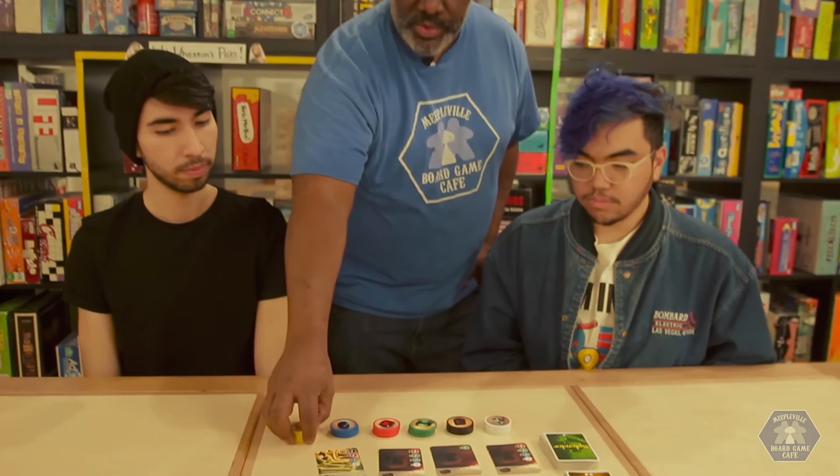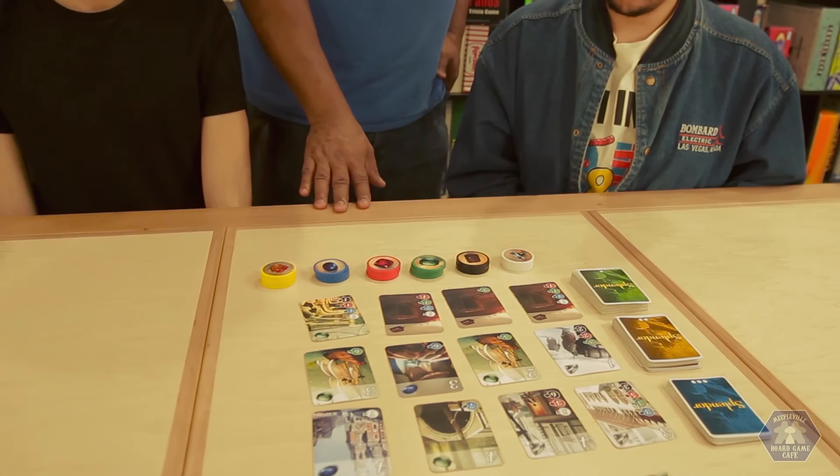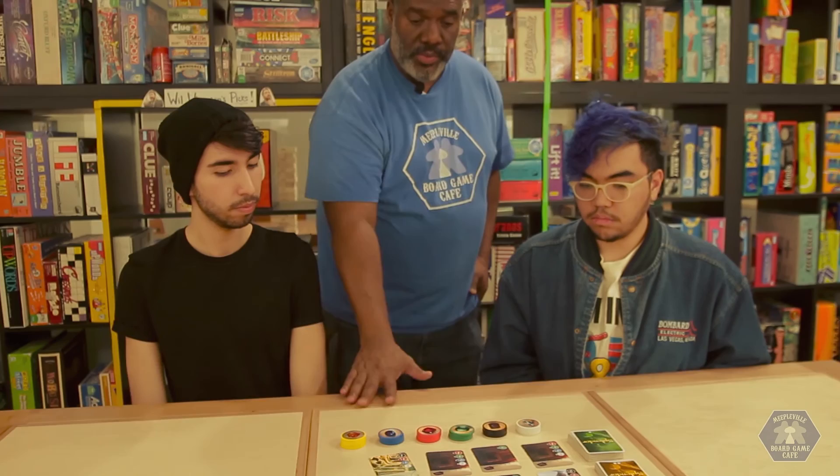Those are the simple ways to play Splendor. Three possible actions — you can only do one of the three. Take three different chips or two of the same, but there must be at least four in the stack. Purchase a card and pay its required cost. Or reserve a card: take a card, put it face down, and take a gold chip. You can never have more than three reserve cards at one single time. First person with 15 points wins. I hope you guys enjoy.